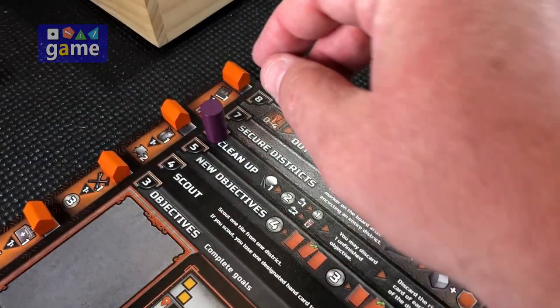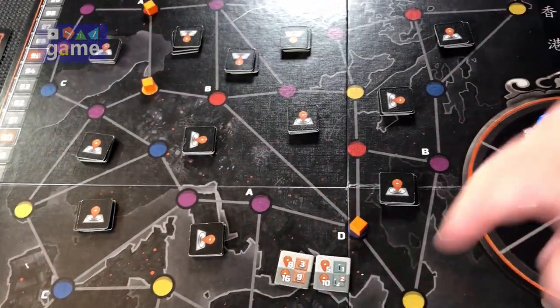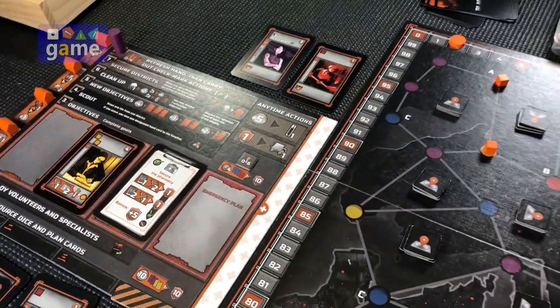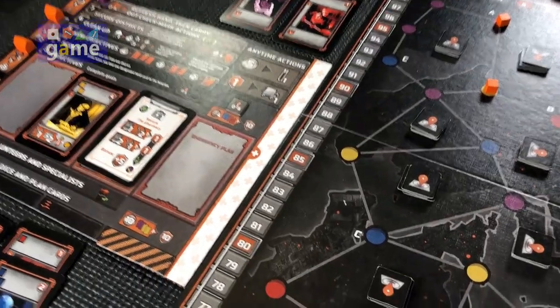The next step is to secure districts — we cannot, because as of now we have not surrounded any districts. After that, if I have zero to four cards I can refresh my hand. And then carry out any checkmark actions — I don't have any checkmark actions yet accumulated, so there's nothing I can do there.